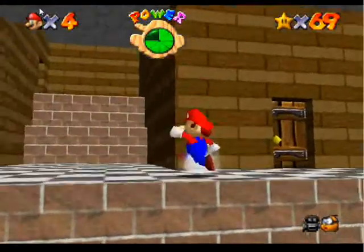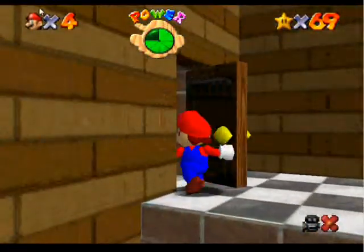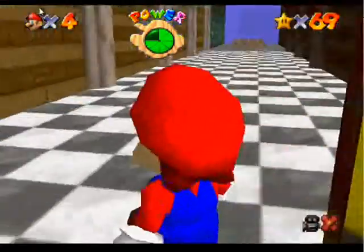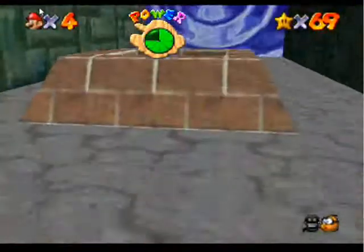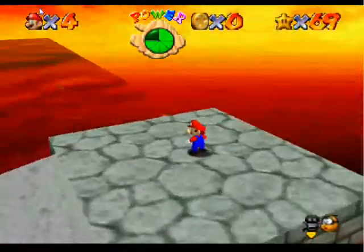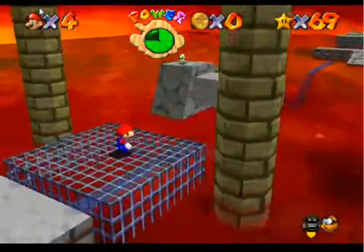So in the last video we did some Dire Dire Docks, and we ran into a problem because Bowser's submarine is still there. After doing some research, I found out that the cause of this is that we have to beat Bowser in the Fire Sea first. So you know what that means — to save time, we'll be doing the Red Coin Star right now.